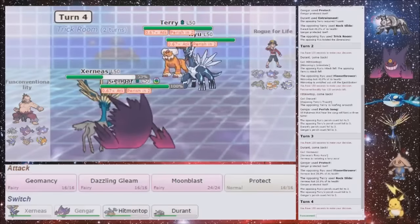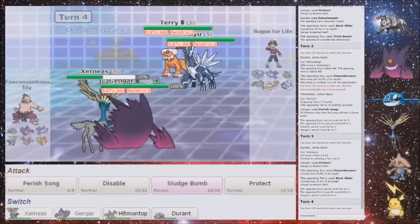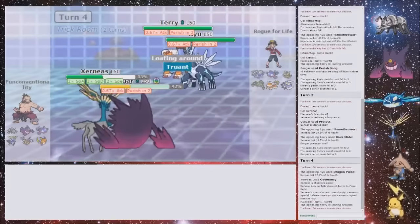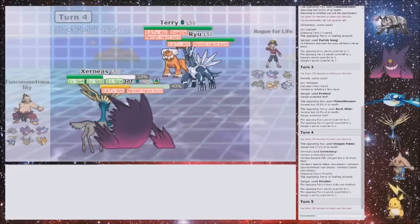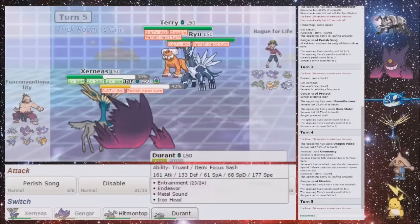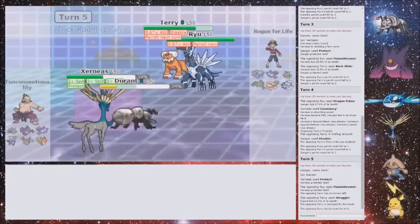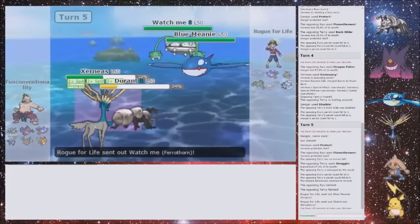And is it worth disabling the Dialga? No — it's better disabling the Landorus, because Dragon Pulse is a decent amount, but it can't touch Xerneas. Rock Slide can. Flamethrower will do nothing to Xerneas now — so that's really nice. He's gonna struggle now as well and can't really touch Xerneas. There's no point not protecting, and then just switch out into Durant. It's fine. My Durant sticks around — so that's really nice. And I can Endeavor something. So if it's the Ferrothorn, then I just Endeavor and Dazzling Gleam — very nice.